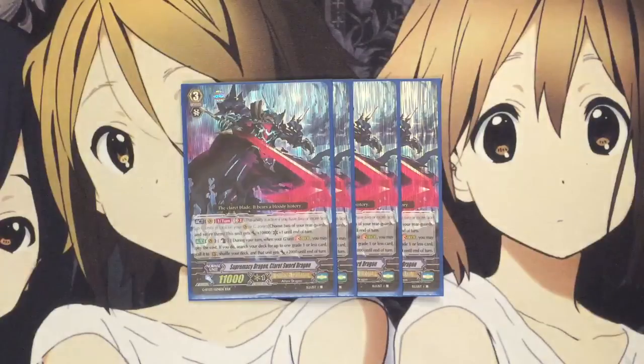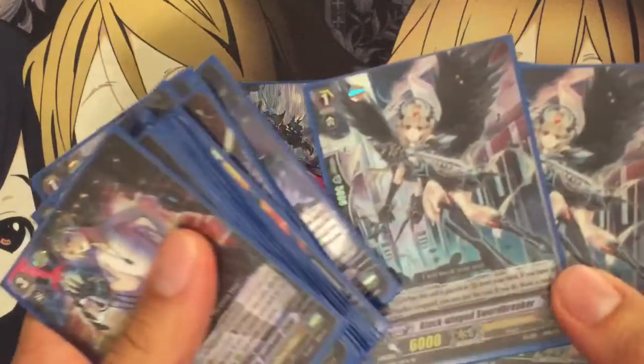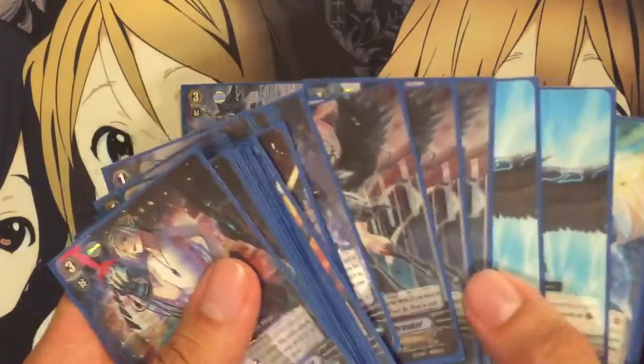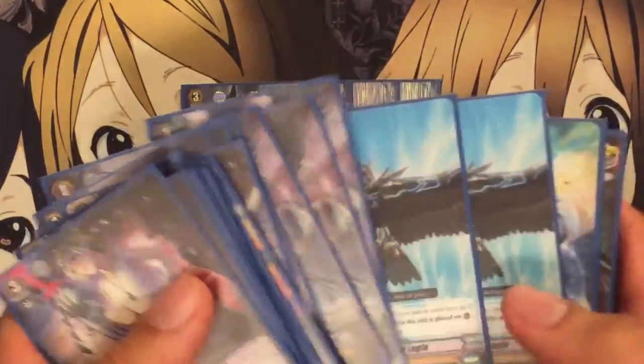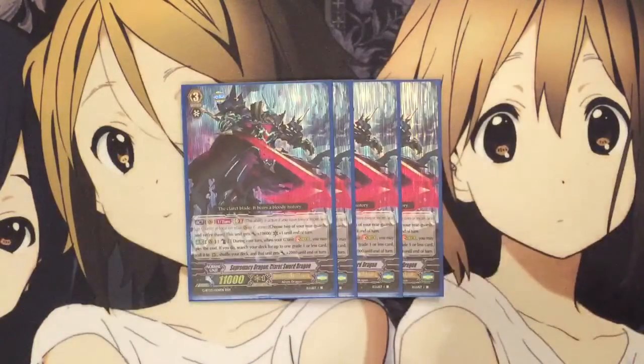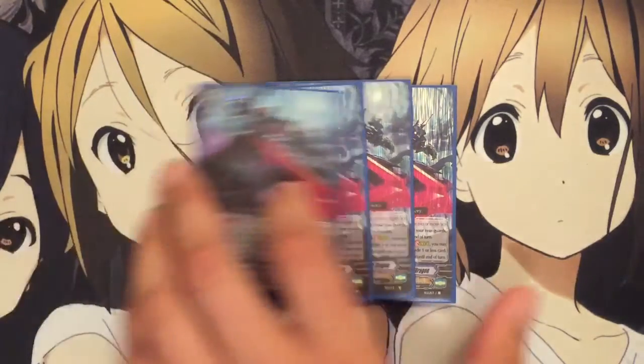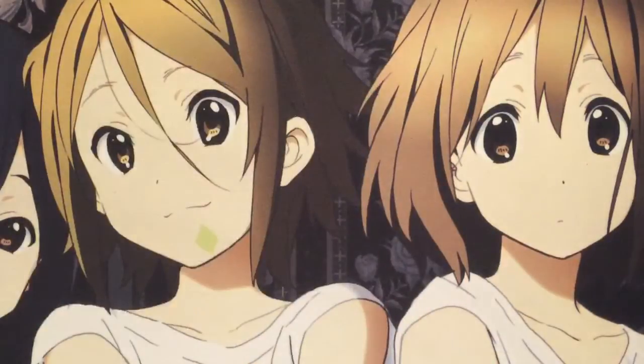For the main deck, I run 4 Claret Sword, probably the main grade 3 of the deck. His ability is Counter Blast 1 during your turn — when your G unit strides, you may pay the cost. If you do, search your deck for one grade 1 or less, call it to rear, shuffle your deck, and that unit gets plus 2,000 until end of turn. You can call Sword Breaker to get that extra draw, Night Sky Eagle for a good booster or attacker, or an extra copy of your starter. Claret Sword's other effect allows you to kill 2 of your Rear Guards for him to get plus 10k and a crit until end of turn — good late game pressure, since it's just a kill 2 with no Counter Blast required.